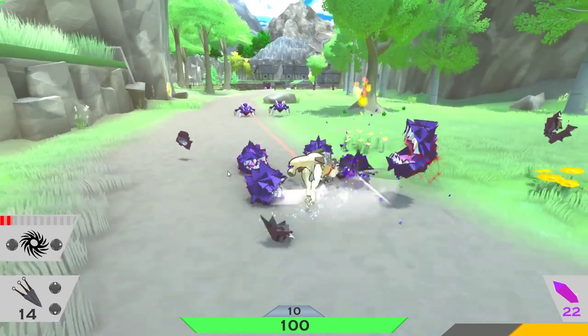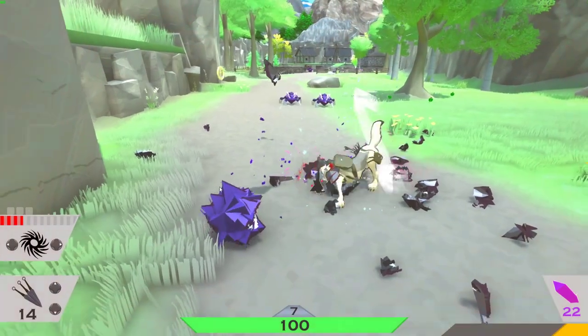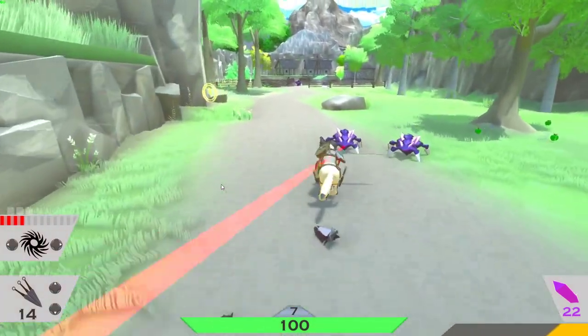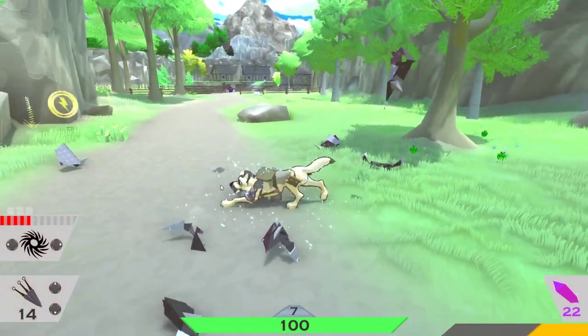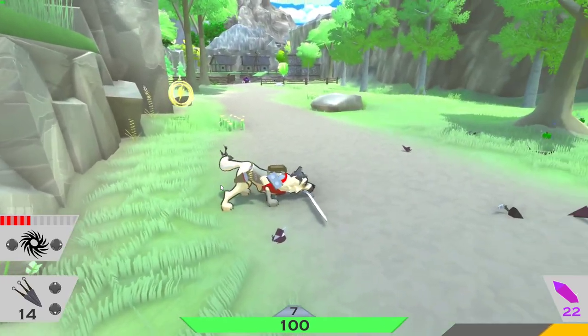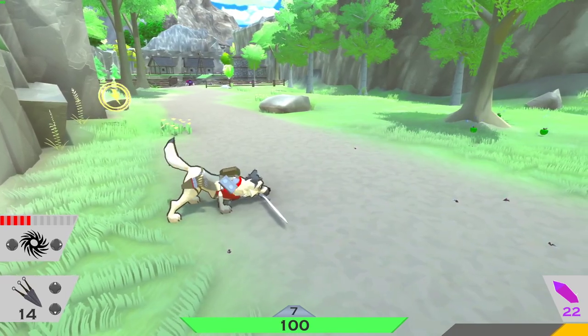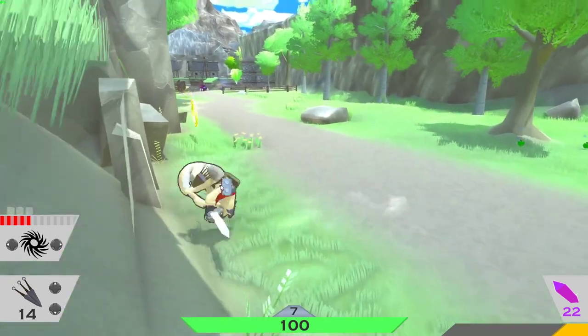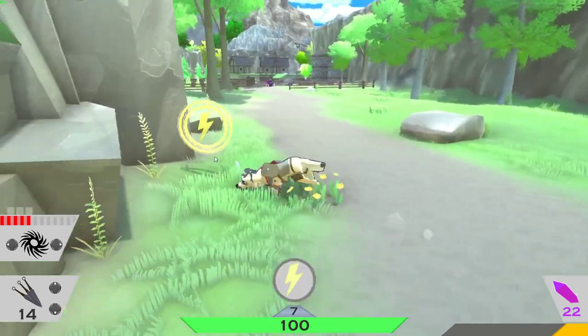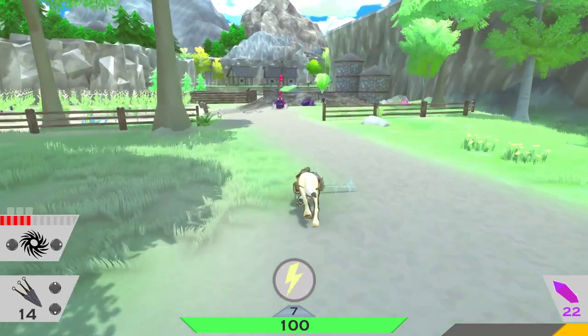How does one roll? You gotta be quick. T puts up your sword apparently. Shift key is your roll — there you go. And now I have a lightning sword. Prepare to get destroyed, boy.